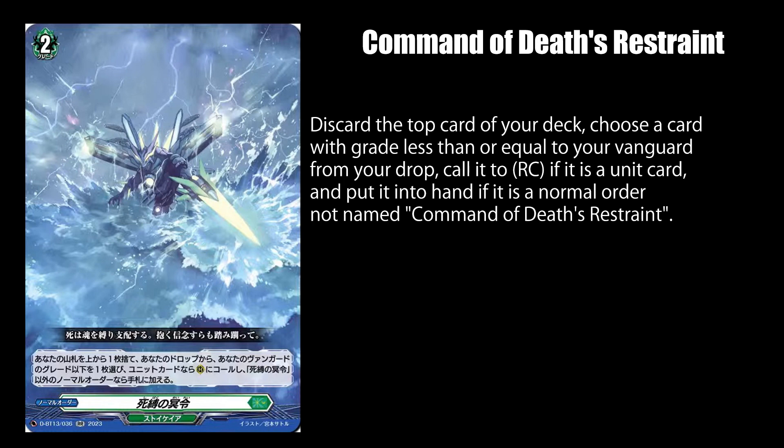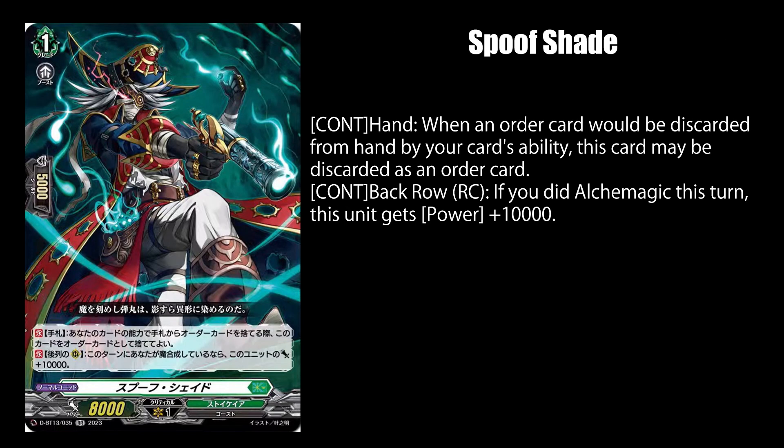Which is funny because it implies that you're supposed to use this to keep recycling it. Spoof Shade, while in your hand, can be discarded as an order card when an order card would be discarded by your card's ability. And while on the back row rear guard, he gets 10k power if you performed alch magic this turn. Did Rank A Chain or Gather Upon Me Ye Wandering Souls seriously need a discard fodder when your deck is mostly comprised of order cards?